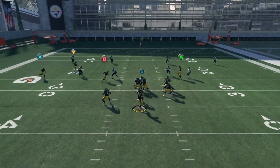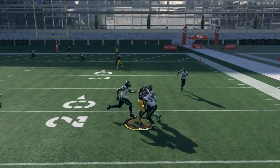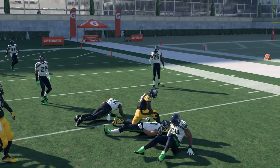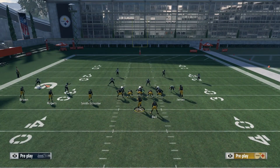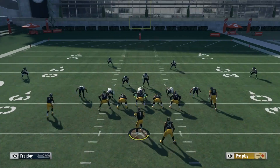Now we can look at Cover 4 Cloud Flat. When we put cloud flats on the field, it's going to drift back there with that route. That's when you want to take the underneath route — it's just going to be there all day. Most users on this play are going to try to user-guard the crossing route or the post, so the in-route is going to be a nice check-down for us pretty much no matter what.